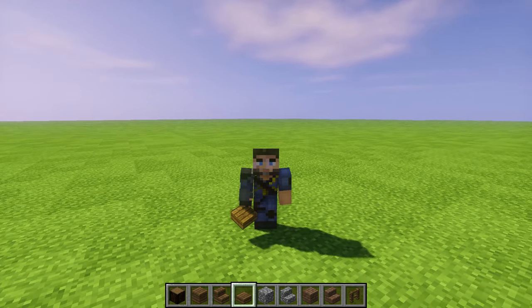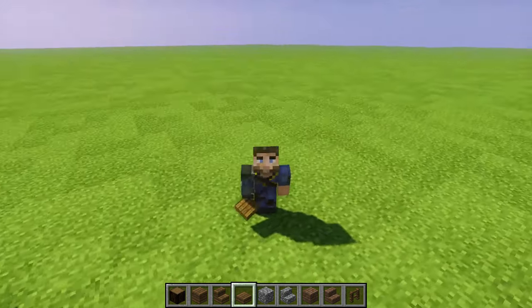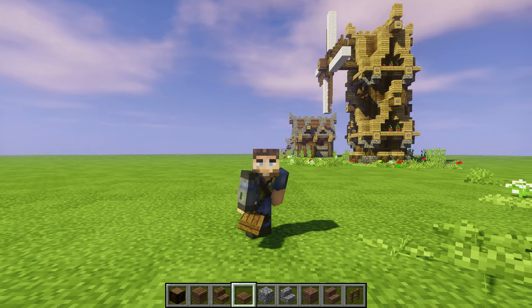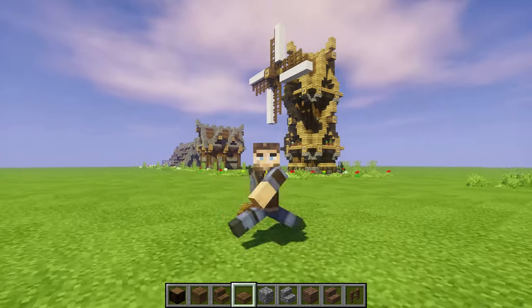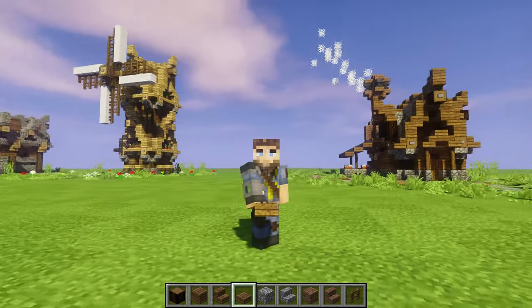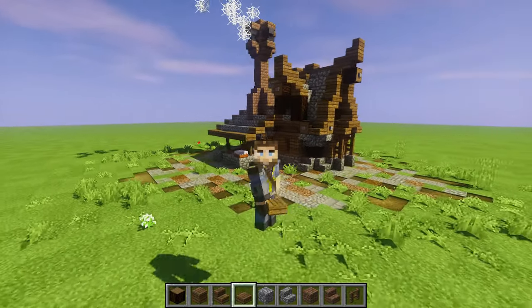Welcome back to another episode of Building with Sausage — this is Mythical Sausage. We're back in our Let's Build vanilla world doing some exciting stuff. Look at all the beautiful things we've done around here — I love this little windmill. In this episode we're going to be doing another build and it's going to be a bakery, right behind me there. Look at that, this is so cute.